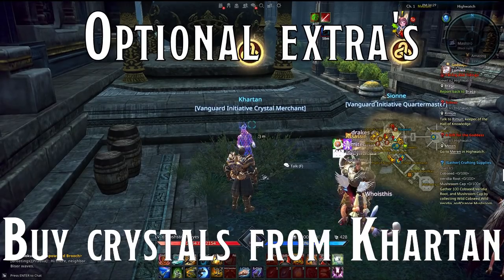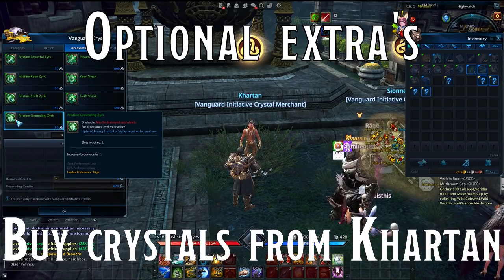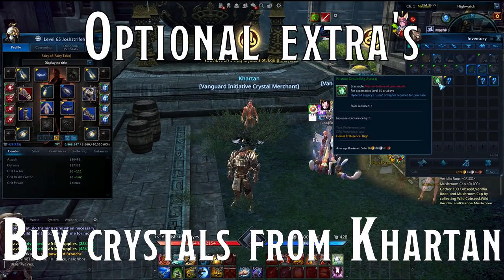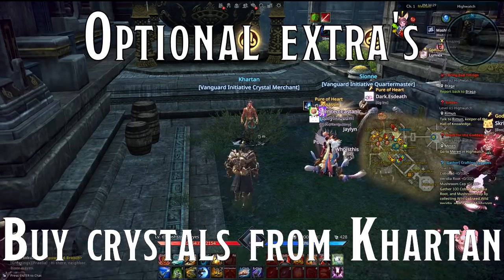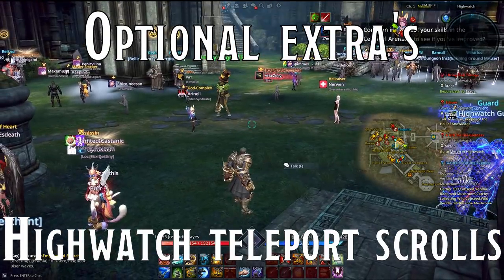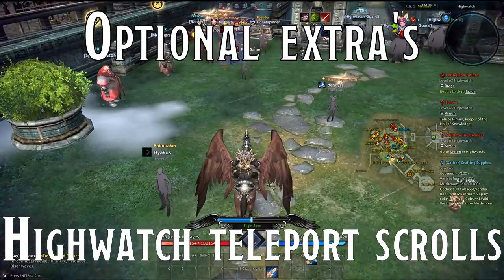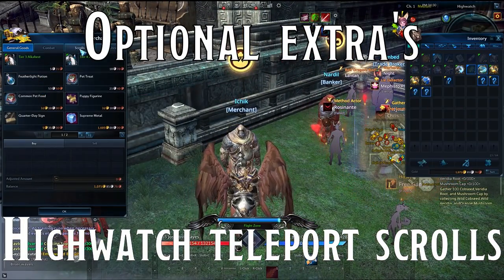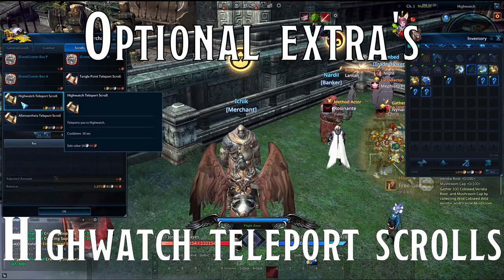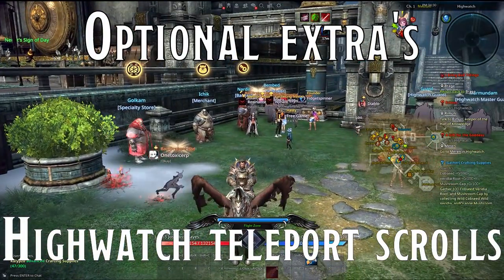Optional extras: First, better crystals. If you'd like a larger selection of crystals, talk to Cartan in Highwatch — he sells crystals for Federation credits. You should pick up some green crystals for your accessories and add them into your accessory crystal slots, whatever would work for your class. They're not too expensive and he's already in Highwatch. Second, Highwatch Teleport Scrolls. The merchant standing next to the bridge will sell you Highwatch Teleport Scrolls for only one gold — pick up a few in case you ever need to come back here quickly.